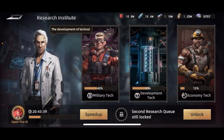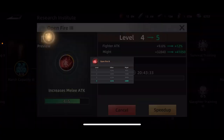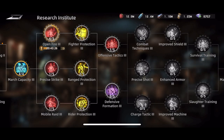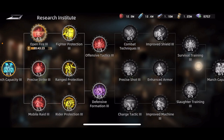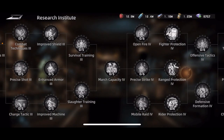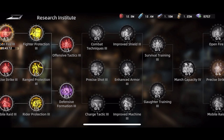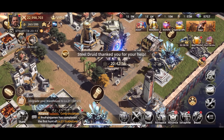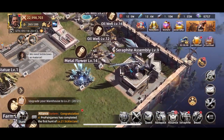Fourth, come over to the Research Institute. This is one I slacked on — my military tech is only at 40%. For some of these, one node at level five will give 12% boost. Multiple nodes add up significantly. I highly recommend working on research because it can really turn the tide — adding 60, 70, 80 percent or more once fully developed.